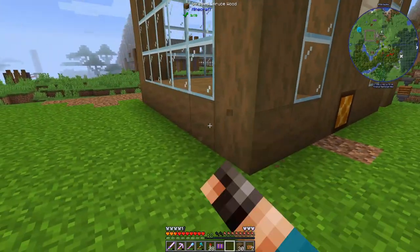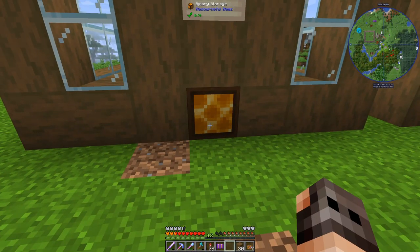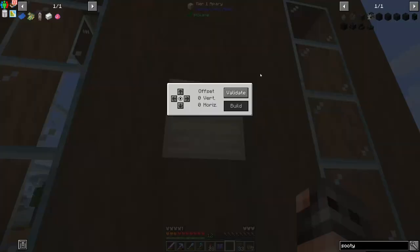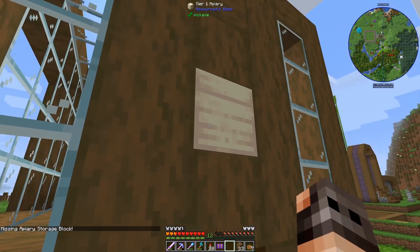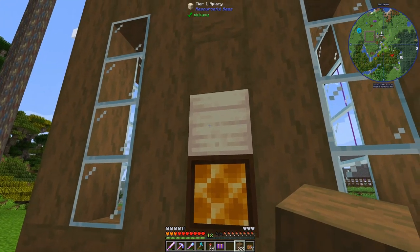An apiary is a seven by seven by six multi-block structure. We need to have the apiary block and we also need to have an apiary storage. We click on the apiary block and we validate — you have the storage block, you idiot. Does it have to be one block higher? Yes, apparently.